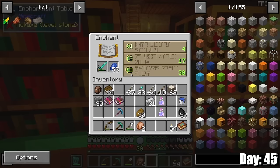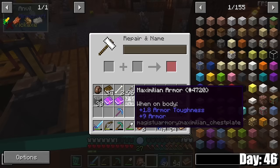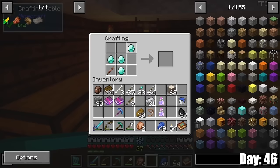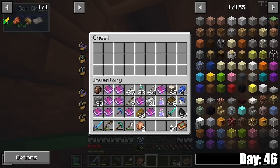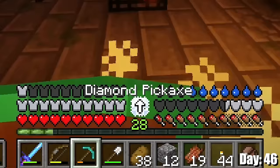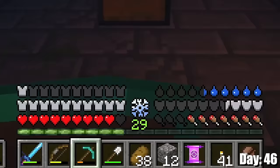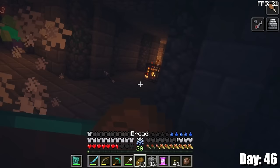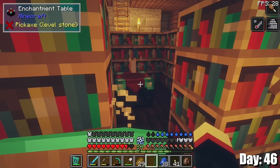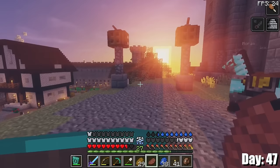Oh no — I tried just enchanting it and it gave me only Unbreaking 3. The only nice thing is that I guess I can put the Protection 4 books on my armor. Oh look at that — a guaranteed Sharp 4! I only have 19 levels and look how many books I've gone through to get that. But finally, a guaranteed Sharp 4 — now all I need is the experience. Level 30 — I can get out of this horrible castle now. Oh my god, look at what it gave me — that's crazy. It gave me Looting, Unbreaking, and Knockback all in one, plus the Sharp 4. That was totally worth it. I have no regrets. And I even now have Protection 4 on the bigger pieces of my armor.